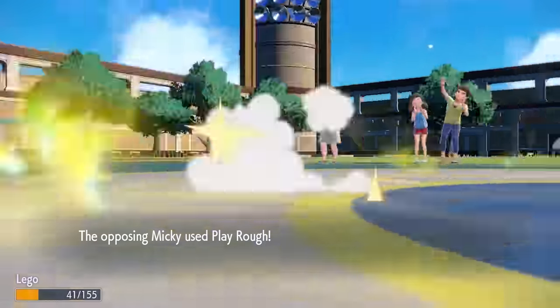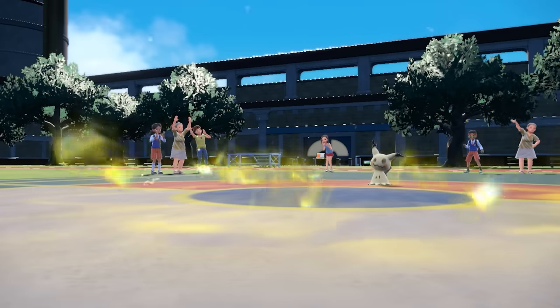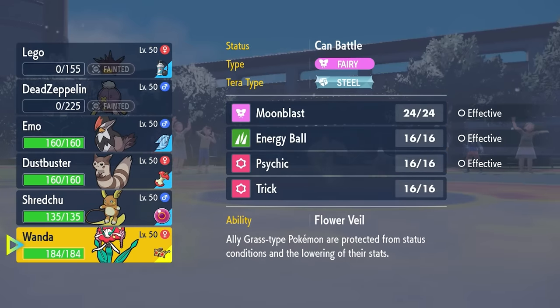I go for Memento hoping they'll go for a Swords Dance or something, but they just knock me out with Play Rough. Pincurchin goes down, and I just have to deal with not having the Electric Terrain. We do see this Mimikyu is holding a Life Orb.